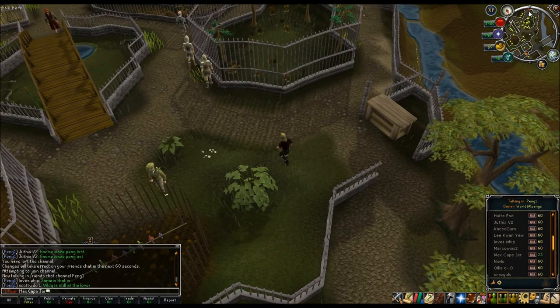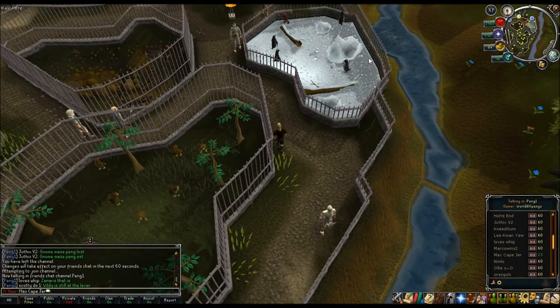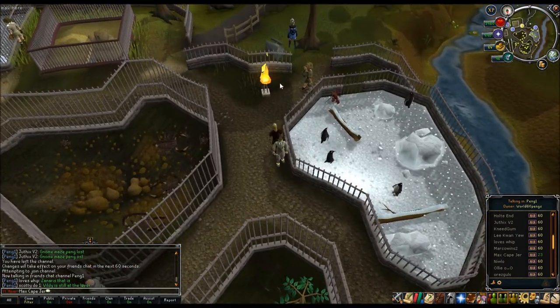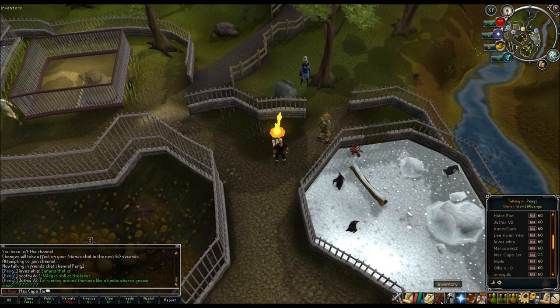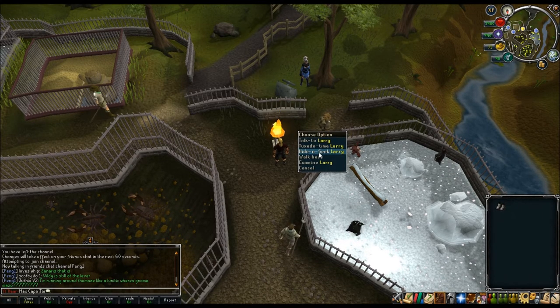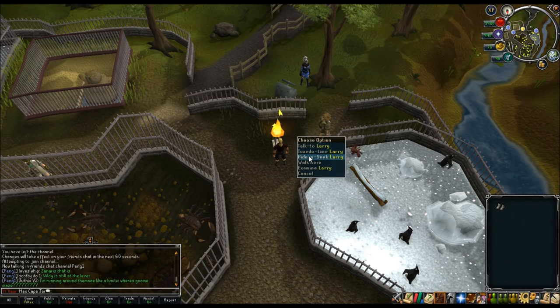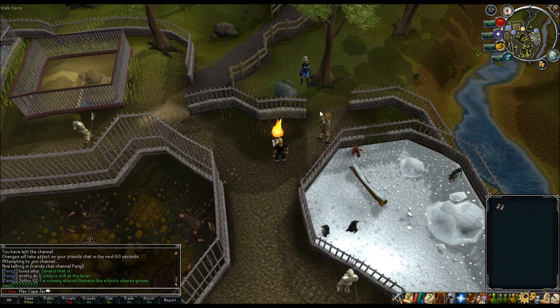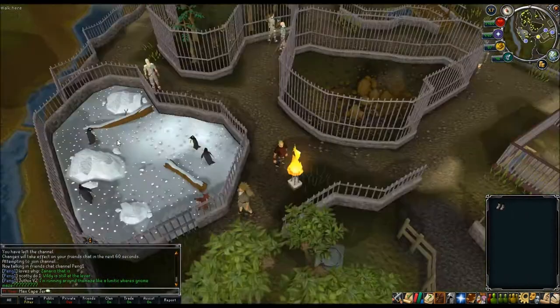The penguins reset every Tuesday, so find them all before then. Depending on your skill level, you get about 10 to 15k XP, or up to 20k if your level is high enough. To start, come here, talk about hide and seek, and he'll give you permission to look for the penguins. Right-click hide and seek and he'll show you how many penguin points you have, then you collect your XP.